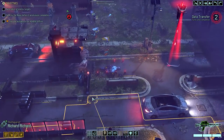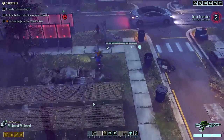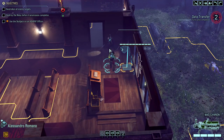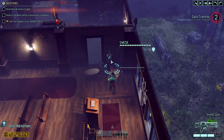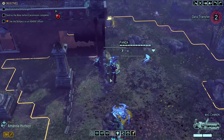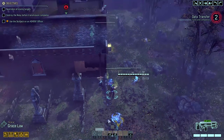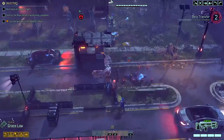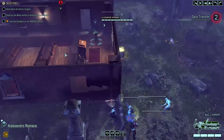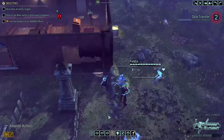That sounds bonkers to me, but hey, I'll take it. When the Reaper is concealed, he'll move 50% faster and enemies have a detection radius of exactly one tile. So he can go anywhere on the map at warp speed. It's good for scouting, flanking enemies, or just getting to a pesky mission objective right before the timer runs out.